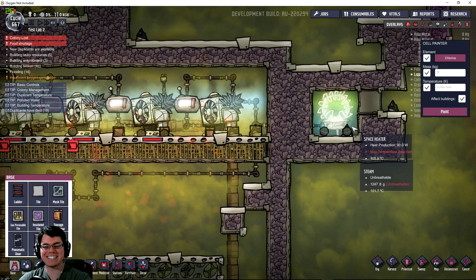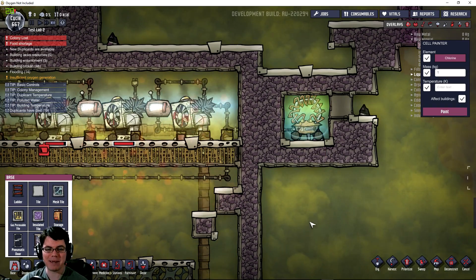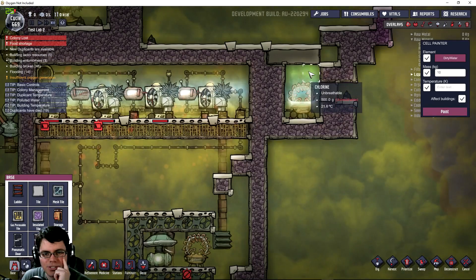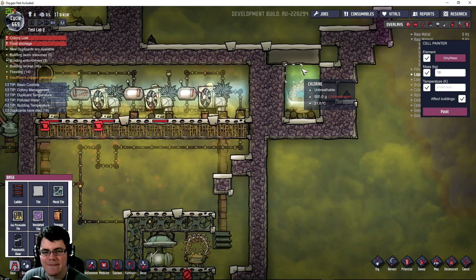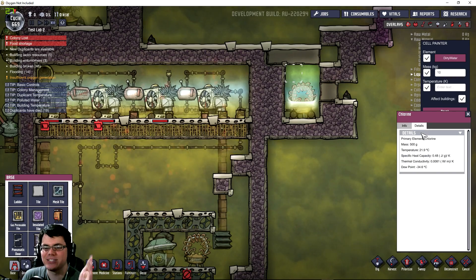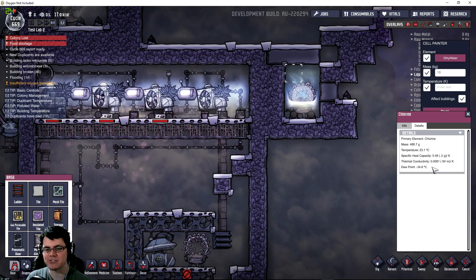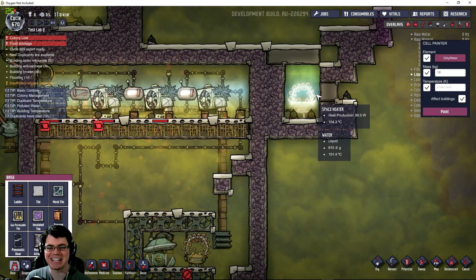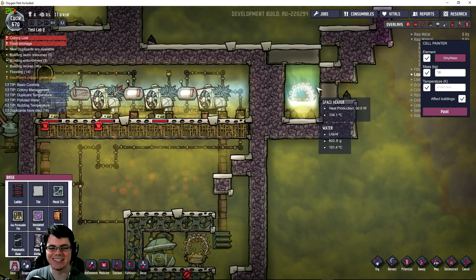That is how we make steam easy! Look at this - it's just making it over and over again. Would you look at this? The chlorine - it's not even going up in temperature. Chlorine, for one, it is finally useful. I'll take it back, chlorine - you don't completely suck. That 0.008 thermal conductivity is actually becoming useful because its thermal conductivity is so terrible you can't change its temperature, so therefore you can heat it like crazy. I'm ending up with steam, I'm ending up with clean water - I love it!